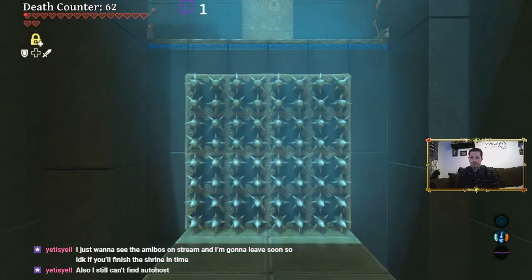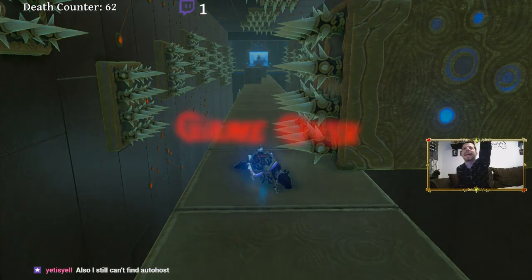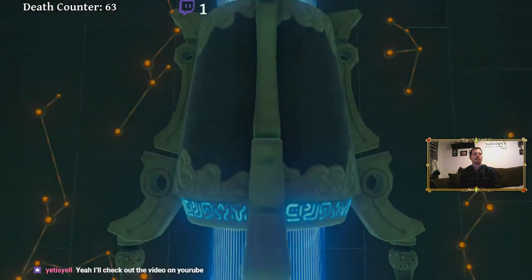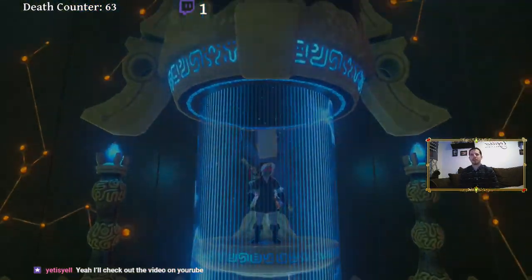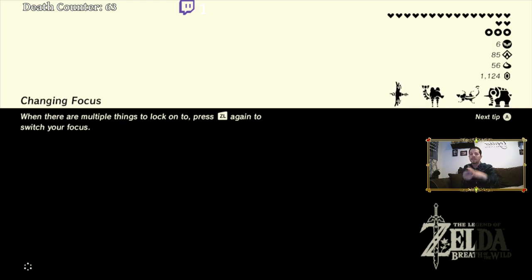You just want to see the amiibos on stream and you're gonna leave soon. I know. I hope I do finish the shrine on time. Oh my god, I ran right into it! The end is right there! Come on! I know you gotta leave soon. It sucks. You know what I'll do? I can always come back to the shrine — I can fast travel to it. We're gonna go ahead and scan our amiibos now, cause I know you want to see them and I want to do them too. Later on when I have more time I'm gonna do the thing where I keep advancing the day and get all the outfits in one sitting. But as of right now, we're gonna scan each of them in once. You can do all of them one time per day, of course.